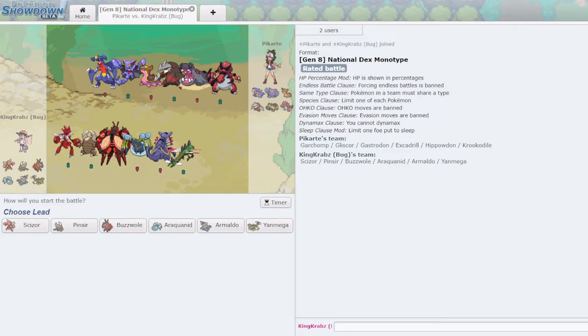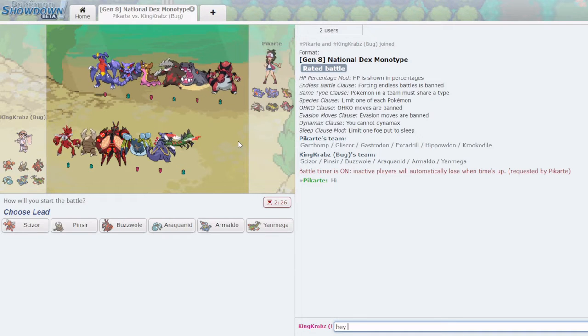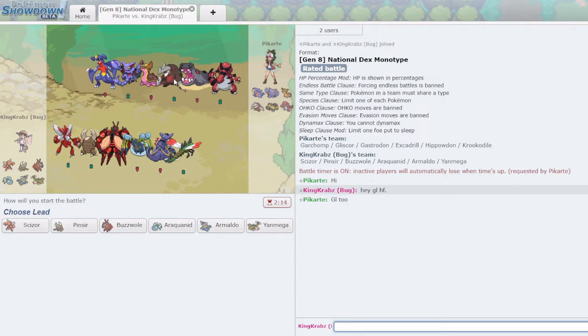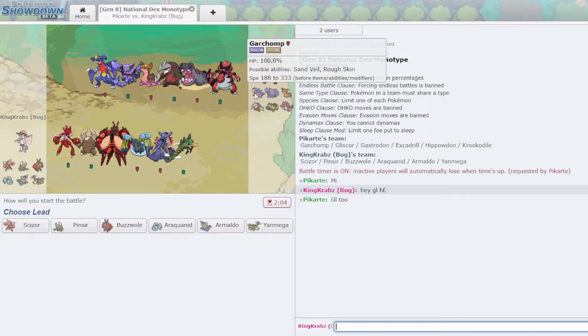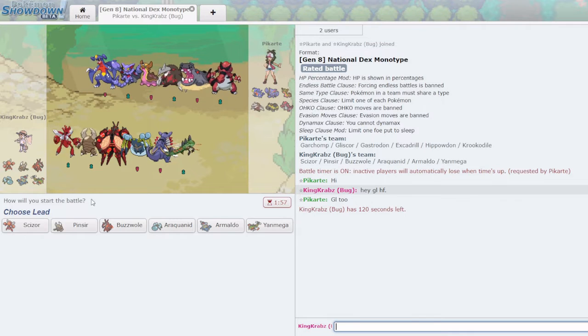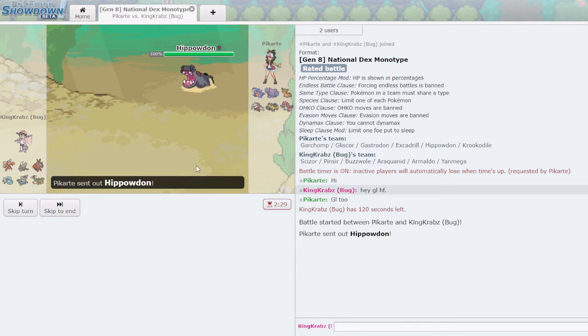We have a game here against Mono Ground — a volatile matchup, especially if they're running something like Sand Rush Excadrill with Stone Edge, which can be quite dangerous. Garchomp often runs Fire Blast which is scary too. I like Araquanid here because Sticky Web will slow their team down, and their rapid spinner is likely Excadrill, which is good. Yanmega's Giga Drain is quite strong here against Gastrodon, Hippowdon, and Krokorok. I'm going to open with Araquanid assuming they open Hippowdon.